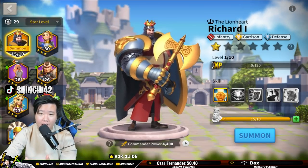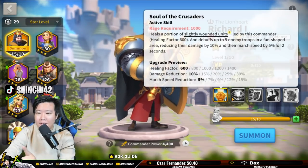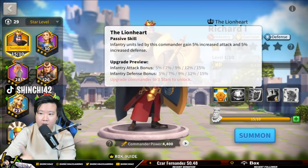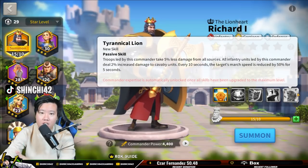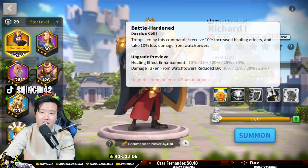I have five sculptures so I can actually rank up Richard and get two skill levels. We're going to do 5-5 on the first two skills and then just 1-1 on the last two. We don't need to expertise Richard, because his value at 5-5-1-1 is already exponential for a free-to-play player.